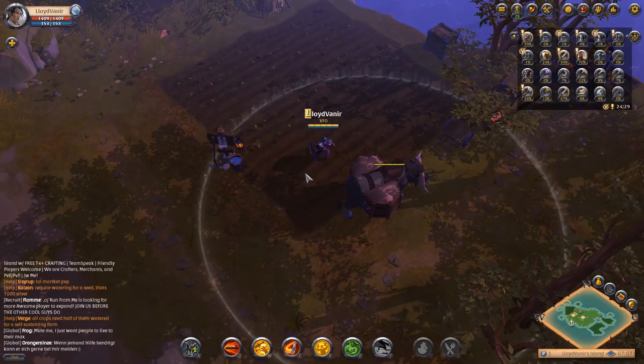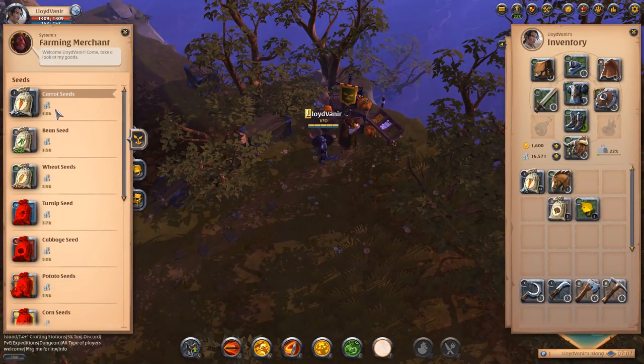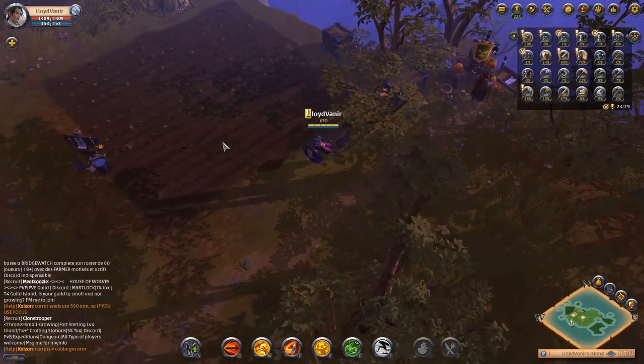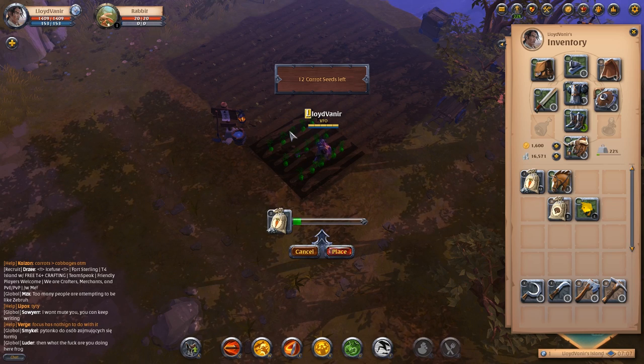In the farming tab you're going to build farmland — I've already done that right here. Once you build the farmland, you're going to go to this gentleman right here and purchase carrot seeds. Once you purchase the carrot seeds, you go back to the farm, click on it, hit place, then you place your carrot seeds.